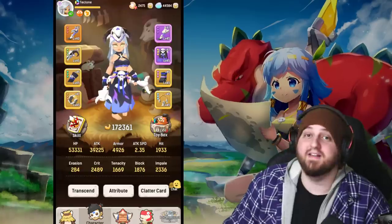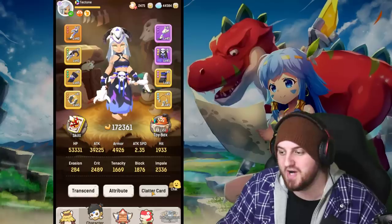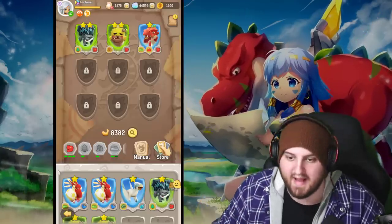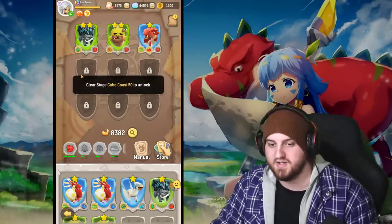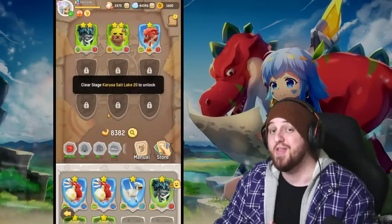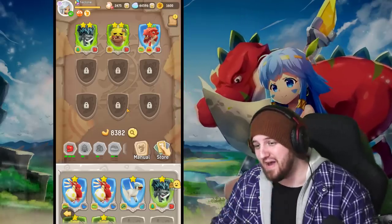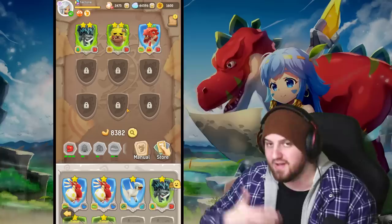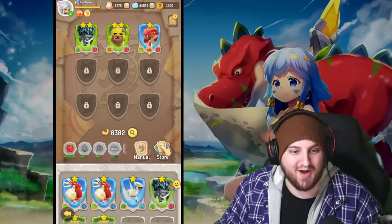Let's get into it. To access your clatter card menu, navigate over to your character selection screen, then go to the clatter card section in the bottom right corner. You'll be presented with this menu. If you just unlocked it, you will only have two slots. Slots continue to be unlocked per certain achievements — Kobo Coast 50, Tintin Ice Cave 20, Wary Woodland, so on and so forth. Yes, this is going to take a long time, but that ensures there will be longevity for this game.